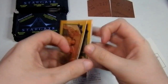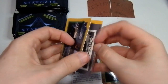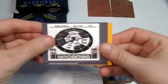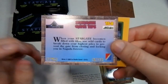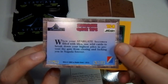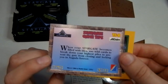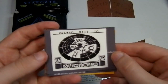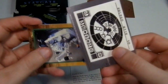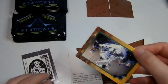Got a special card coming. Stargate game tips: when your Stargate becomes filled with tails, use wildcards to break down your highest piles to prevent the gate from closing and locking in your Nagata forever. That's a good card, I take it — TS-8. I'm going to put that to one side.